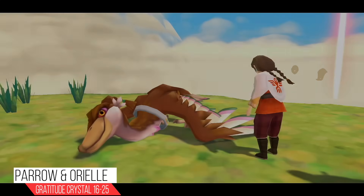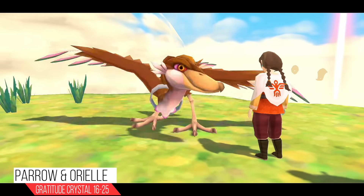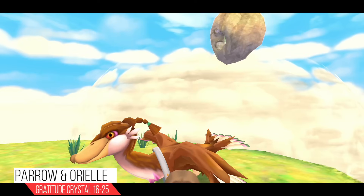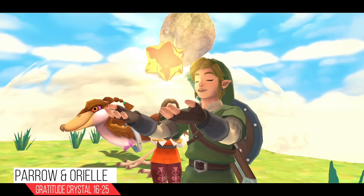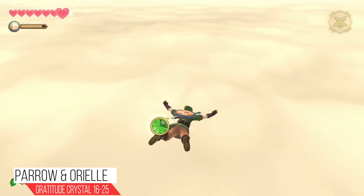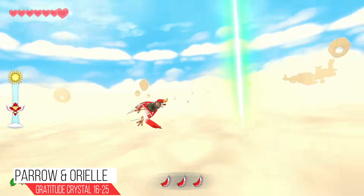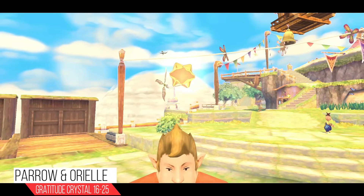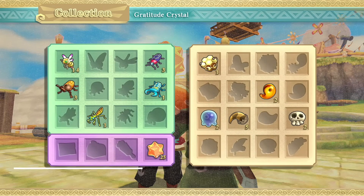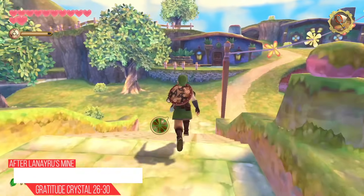Run back over to the island, give her the mushroom spores, and she's going to spray them onto her bird's wings. The bird immediately feels better — some crazy mushrooms. She's so thankful that she gives you five Gratitude Crystals. Head back to Skyloft and go speak to the guy in the plaza — he's five Gratitude Crystals happy, giving you another five.